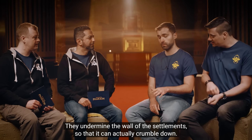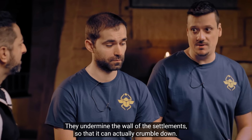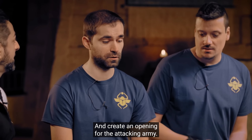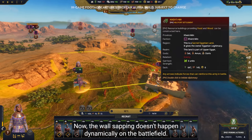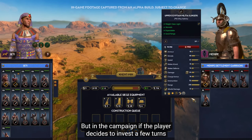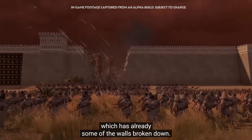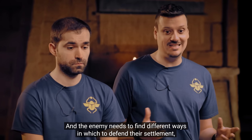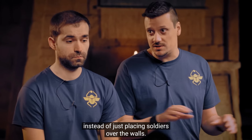They undermine the walls of the settlements so that they can actually crumble down and create an opening for the attacking army. The wall sapping doesn't happen dynamically on the battlefield, but in the campaign, if the player decides to invest a few turns in undermining the walls of the settlement, they can actually bring some of them down and then start the assault. This will make them fight in a different battle map which already has some of the walls broken down, and the enemy needs to find different ways to defend their settlement instead of just placing soldiers over the walls.